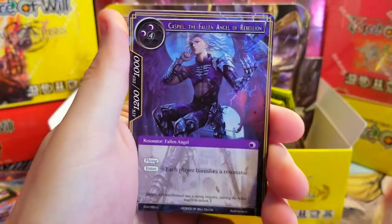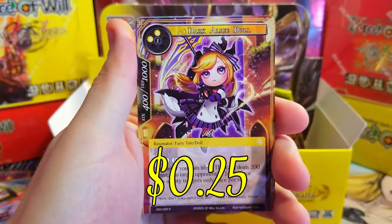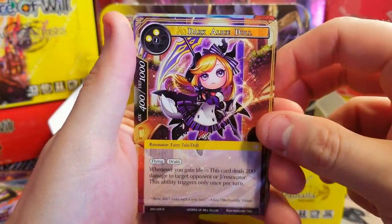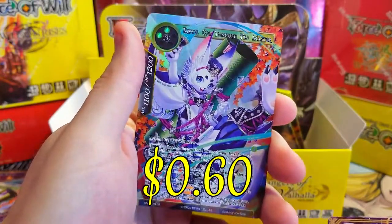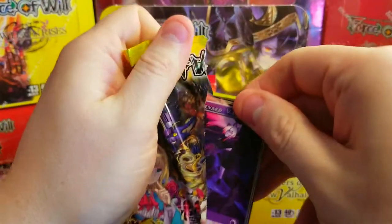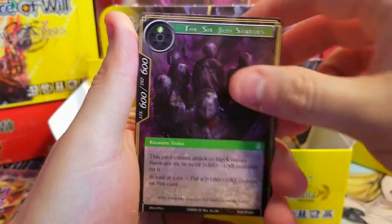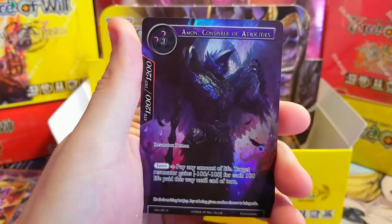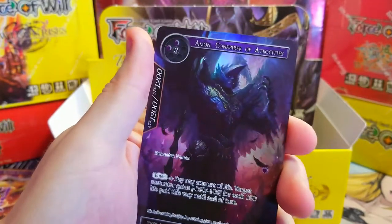Ow, ow — did I just give myself a paper cut? Holy cow, I think I did. Caspel the Fallen Angel of Rebellion — that sure looks like a rare. Oh, we got Dark Alistar again — we already got both the nice versions of that. Behind it, oh, we got the full art of the Cat Tongue Tea Master now. Back to back tea masters — I don't want any more tea masters though, I want something special in these last two packs. Uncommon Soul Prison is our rare.